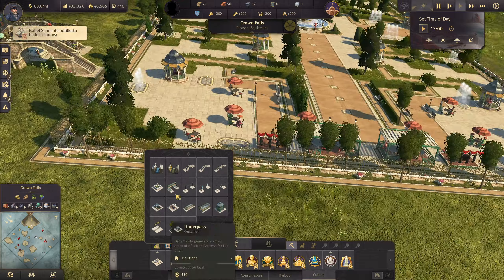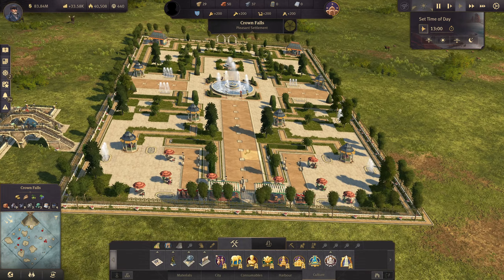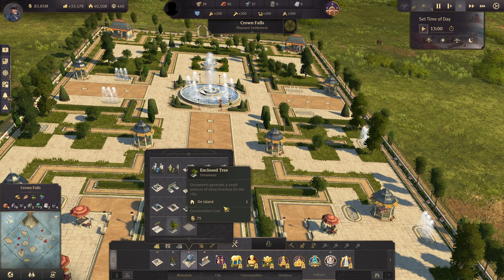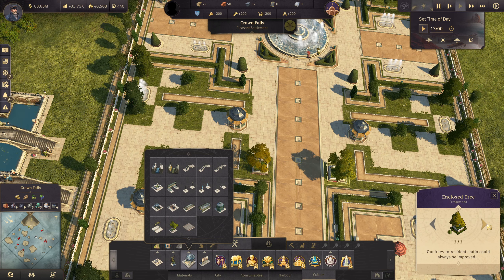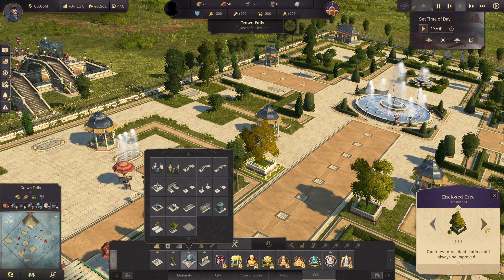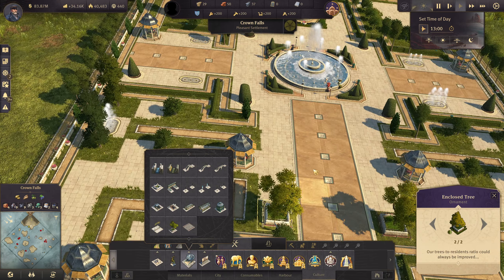Let's get back to this old park here that I built earlier, which took me forever. I actually wanted to move these trees and build the enclosed ones instead. Why aren't they green? Oh there we go. There's only two? They're not the same color though. There we go.